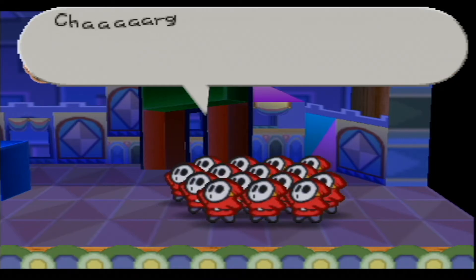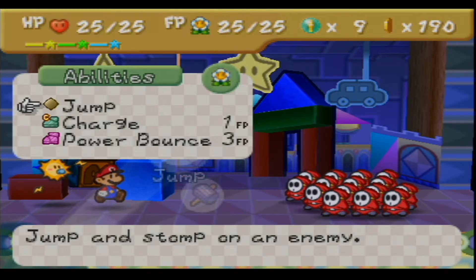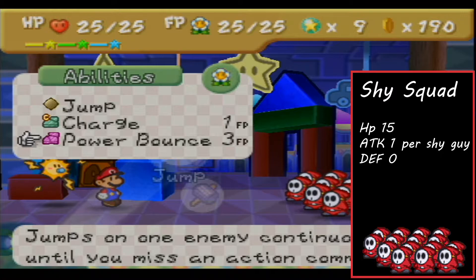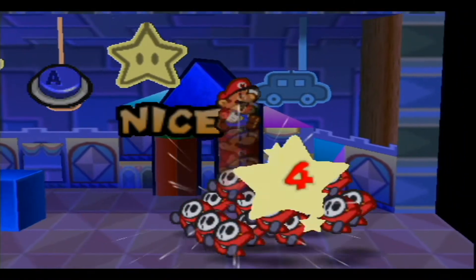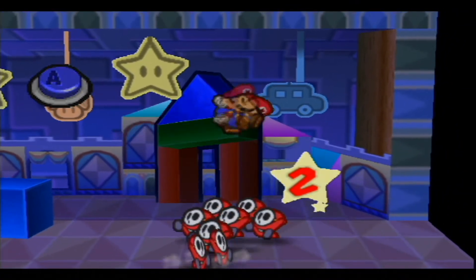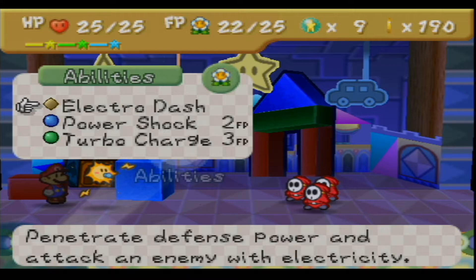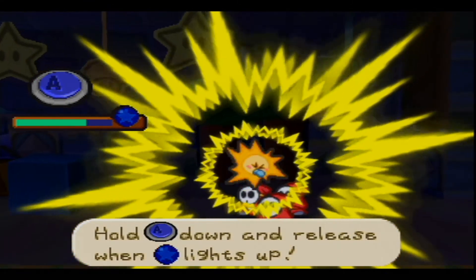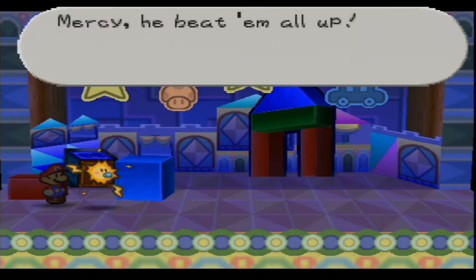'Alright okay guys, all together now — let's rush him, charge!' So this is the General Guy fight. He's not in here yet, but the Shy Squad has 15 HP and one attack damage — not too bad. You can take them out in one turn by using a Power Jump and then using Watt. Using Electro Dash — hold down A and then release, just like Bombette's move. Just like that, the Shy Squad is gone.